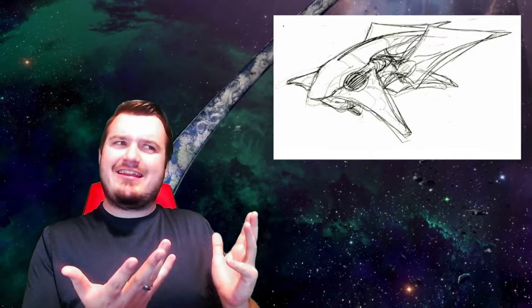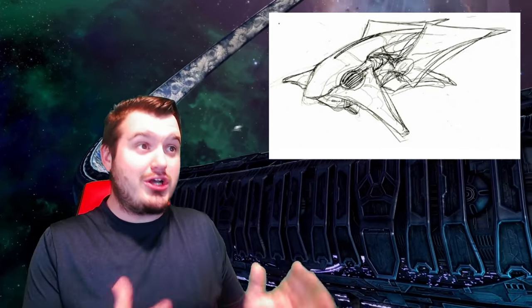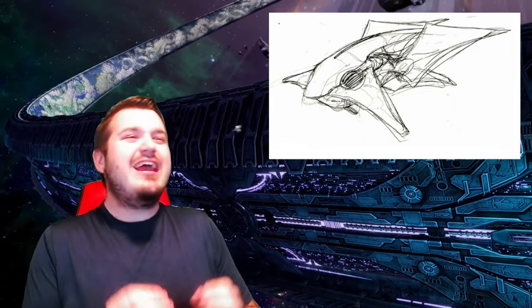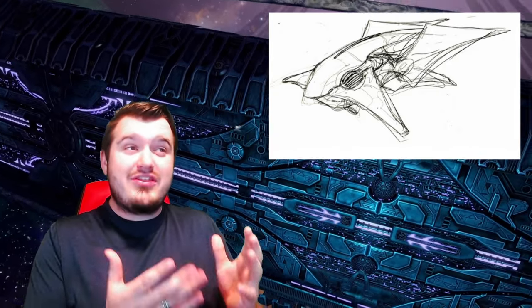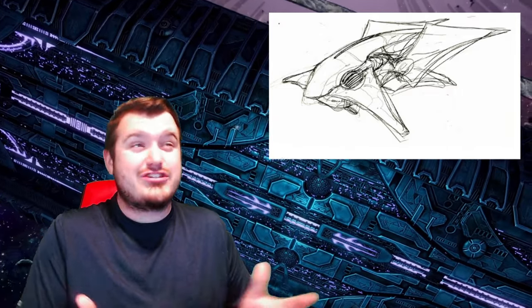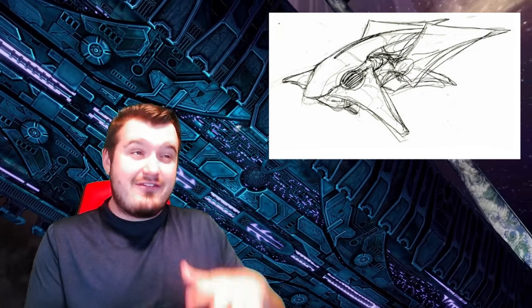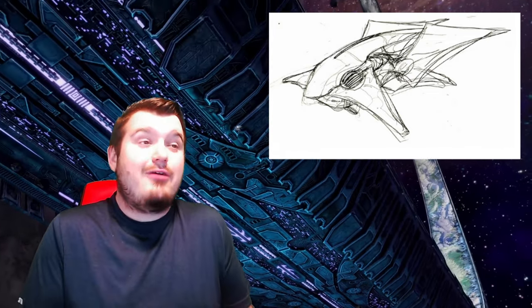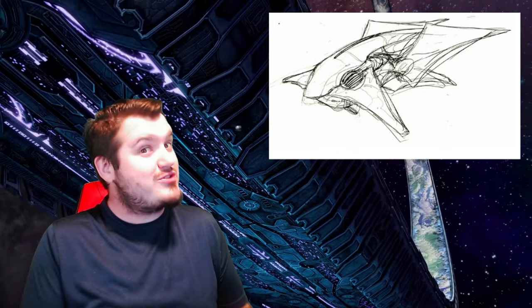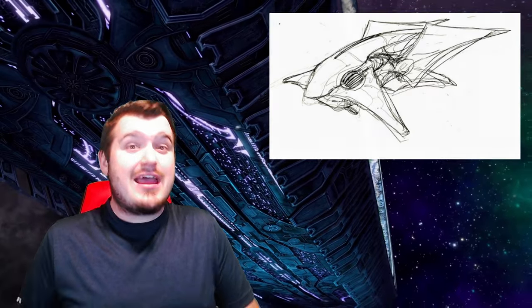Diving straight into our first piece of concept art — this looks absolutely nothing like a Wraith tank, but it is filed under Covenant tank so we're going to include it. It kind of looks like a cross between a ghost and a banshee. Maybe this was made before they decided what those vehicles would look like, because this looks like a smaller craft that would hover off the ground. It looks pretty sweet — I'd like to see something like this reused somewhere in the Halo universe.